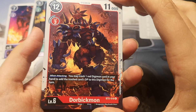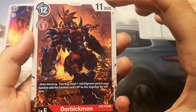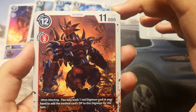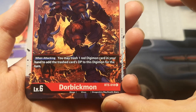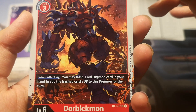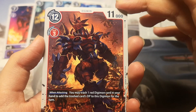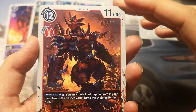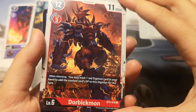And it's a Dobrikmon and it's a Mega — I think it's the second one we have, so that's really great. It's a red Digimon, 11,000 DP, play cost is 12 and draw cost is 3. It has an effect: when attacking, you may trash one red Digimon card in your hand to add the trashed card's DP to this Digimon for the turn. I think this is a really great effect because you can boost its DP to defeat bigger Digimon and potentially win.